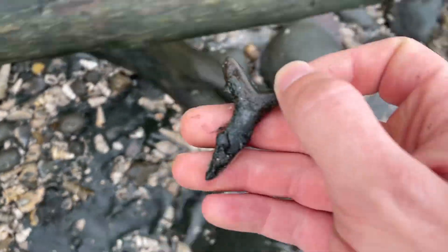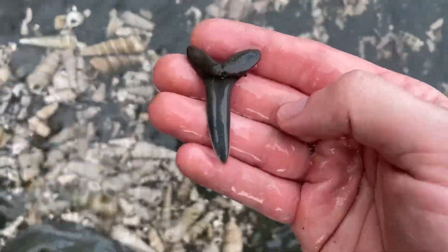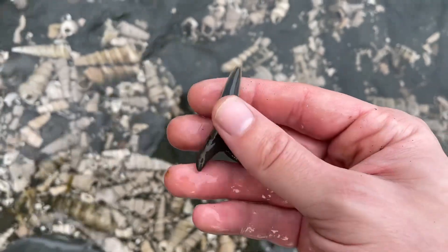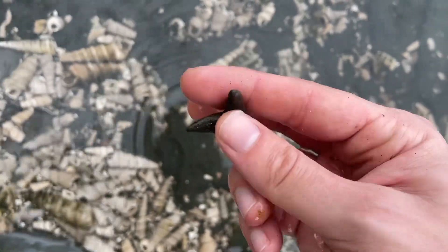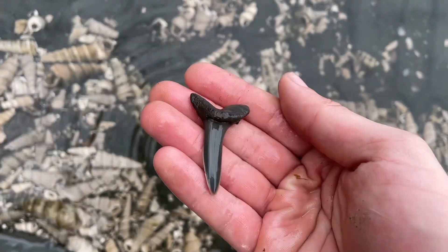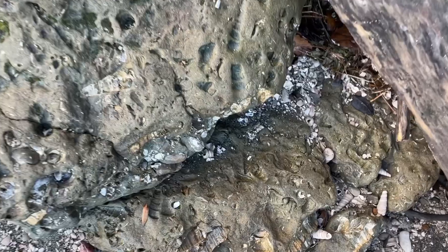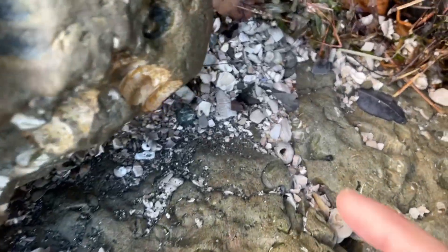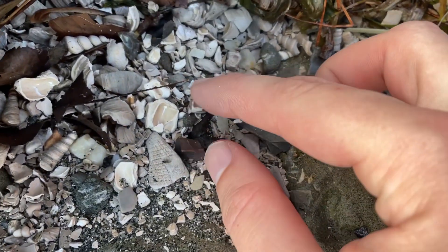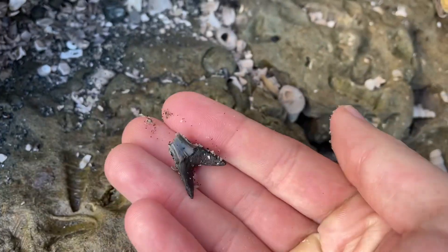That is a massive sand tiger. Let's wash it off. Big boy — look at that. It's almost two inches. That's a gorgeous tooth. Just the root of this tooth is sticking out right there, the rest of it is buried. Hopefully it's whole — but no, just the root. Can't win them all.